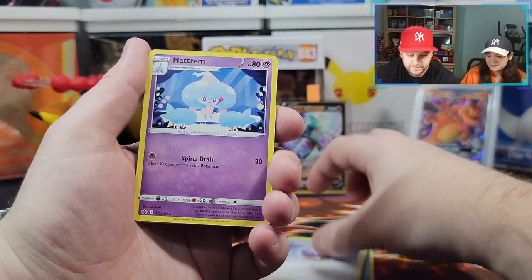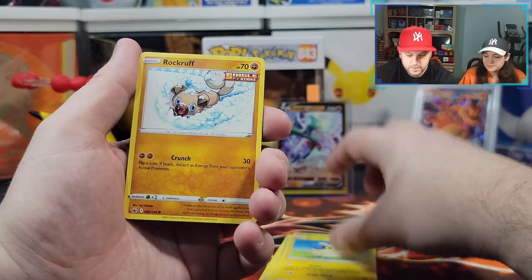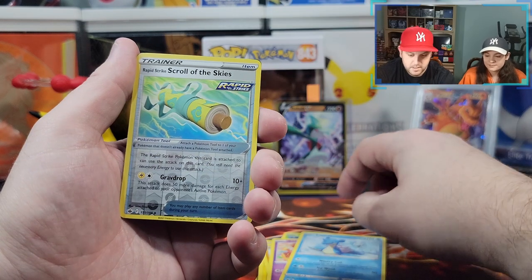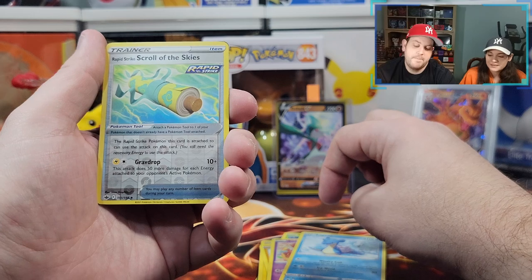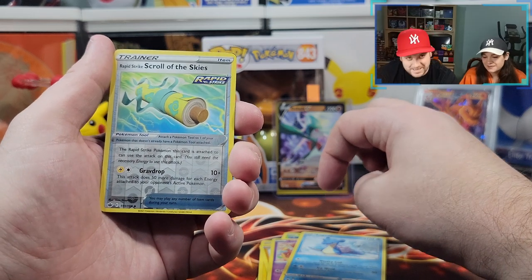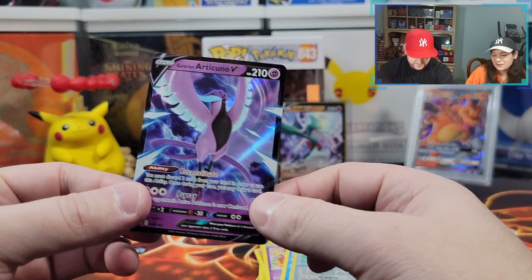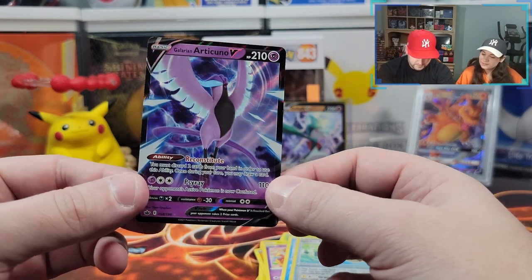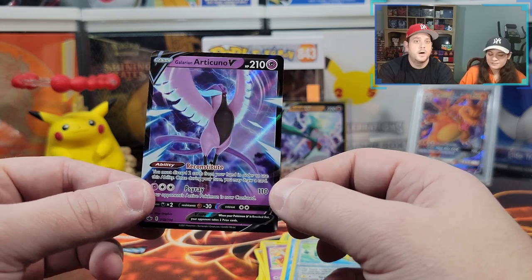Fog Crystal, Hatterene, Drizzle, Grookey, Mareep, Rockruff, Swirlix, Lapras. Reverse holographic Rapid Strike Scroll of the Skies — and we got an Articuno V! That's what you wanted. I do want this card, it's very nice — we don't have it, it's new. We got two new cards in this tin. This has been the best one so far.